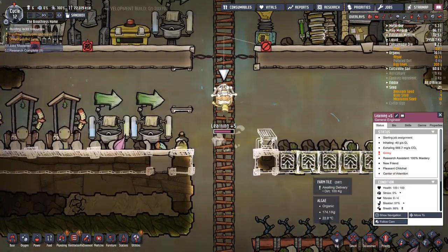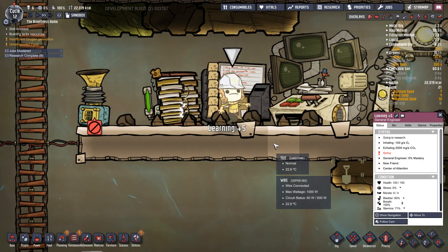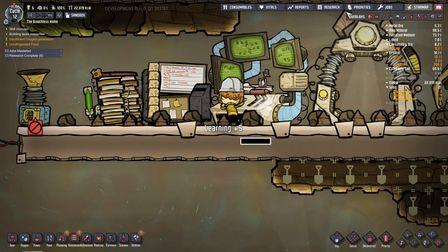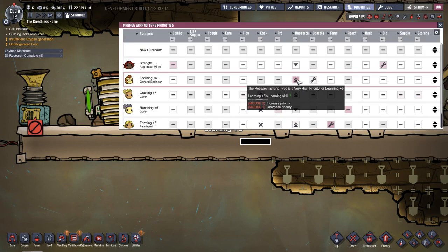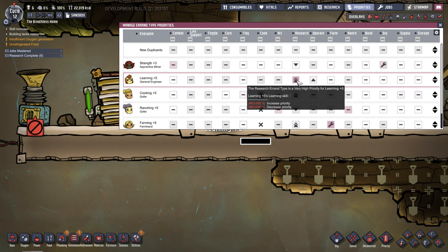Back to learning - I want learning to stay at a super high priority for research. I'm actually going to manually lower the priority for the operate task because I really don't want them doing operate. I want them staying on research all the time. Naturally over time, even if they never do any tinkering tasks - basically operating a machine, which we don't have any machines to operate at this stage - they will still slowly over time master that trait.